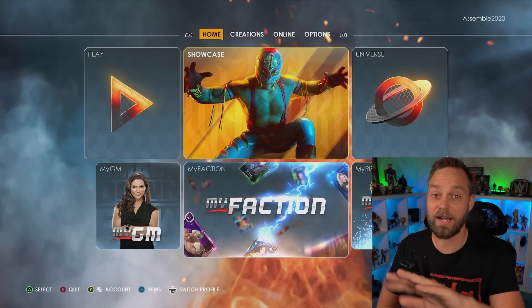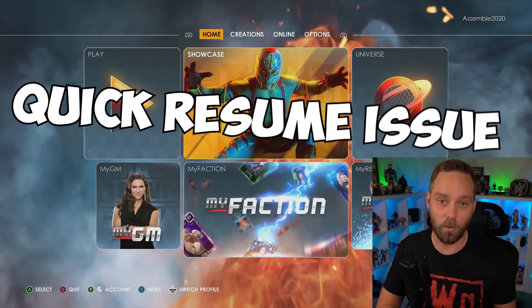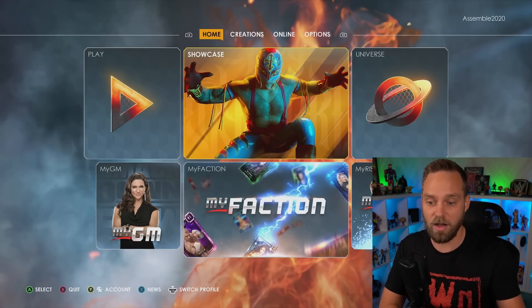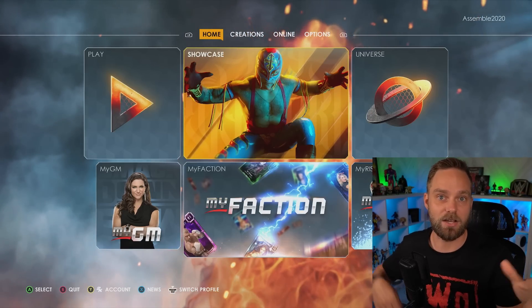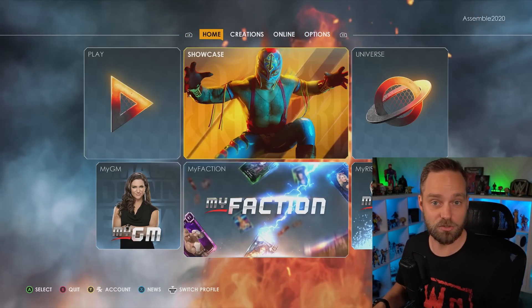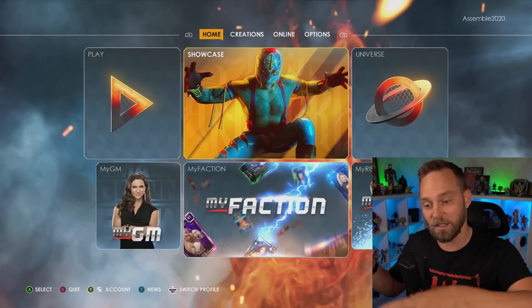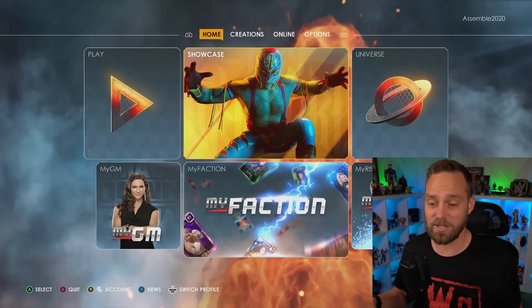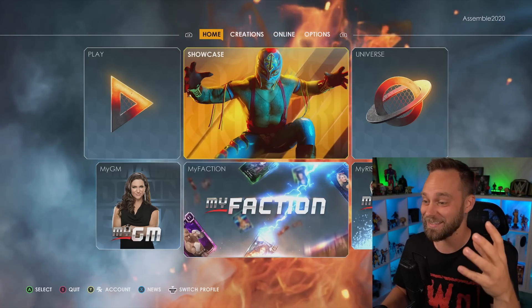The next tip is specifically for anybody on Xbox with Quick Resume enabled. Quick Resume is a great feature on Xbox - it allows you to close the game, go play another game, and jump back in all buttery smooth. Well, I got news for you. It is not buttery smooth and half the time it doesn't work. If you have a game with online servers that is typically an online experience, a lot of the time it can crash and mess up the game. With 2K22, it does this a lot.